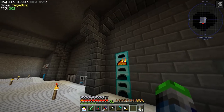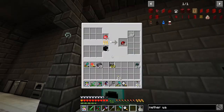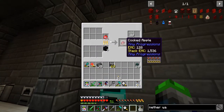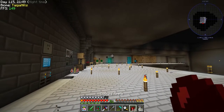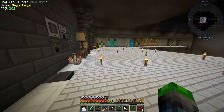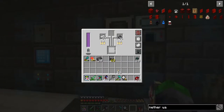I got a suggestion in the comments from a couple episodes ago to make the cooked apples, and oh my goodness they were right. These are from Tiny Progressions and they are significantly better than what I'm doing - a regular apple only gives you one hunger and two and a half saturation, but this gives you four hunger and six saturation. So this is gonna be our food for the rest of the playthrough until we get the better foods.